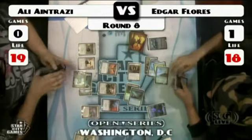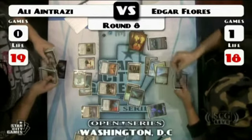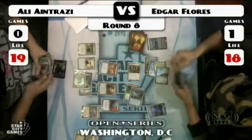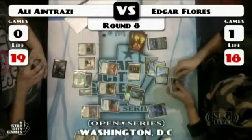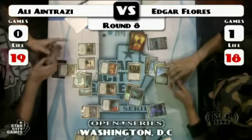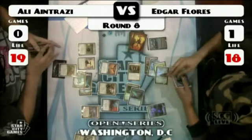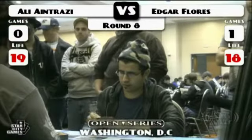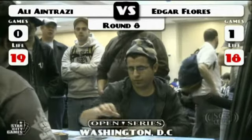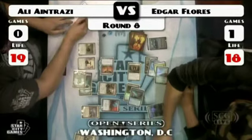Here comes a Treasure Mage — another three-drop making it less attractive to crack the Ratchet Bomb on three. Because now you wipe Treasure Mage and Tumble Magnet just to kill a sword. It'll probably swing, proliferate the Tumble Magnet and Chalice again, then maybe on the opponent's turn blow everything up.